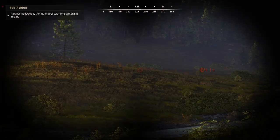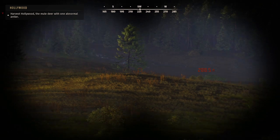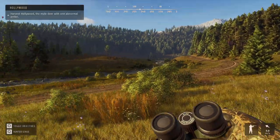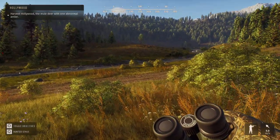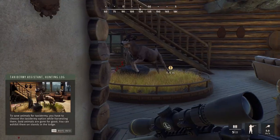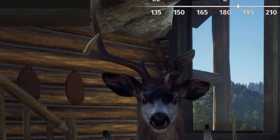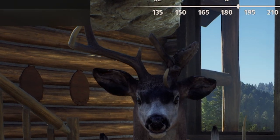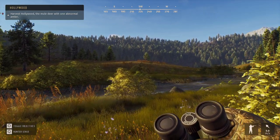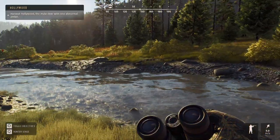How's it going everyone? Boa here from BZF. We're playing Way of the Hunter today. I know a lot of people are very excited about this game, and I thought it might be fun to go ahead and do one of these beginning missions. Evidently the deer in the hunting lodge is called Hollywood's Father, and it has an abnormal rack on one side. And evidently we're now going after Hollywood, which is the other deer, and it evidently has an abnormal rack as well.